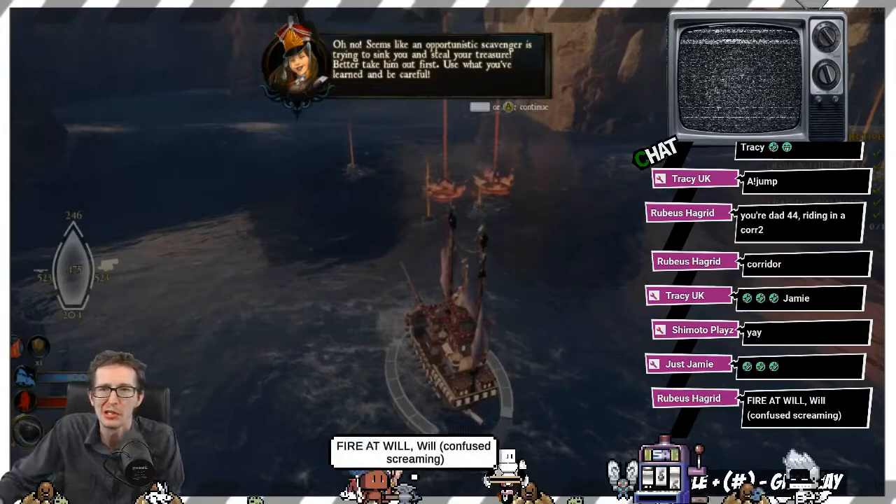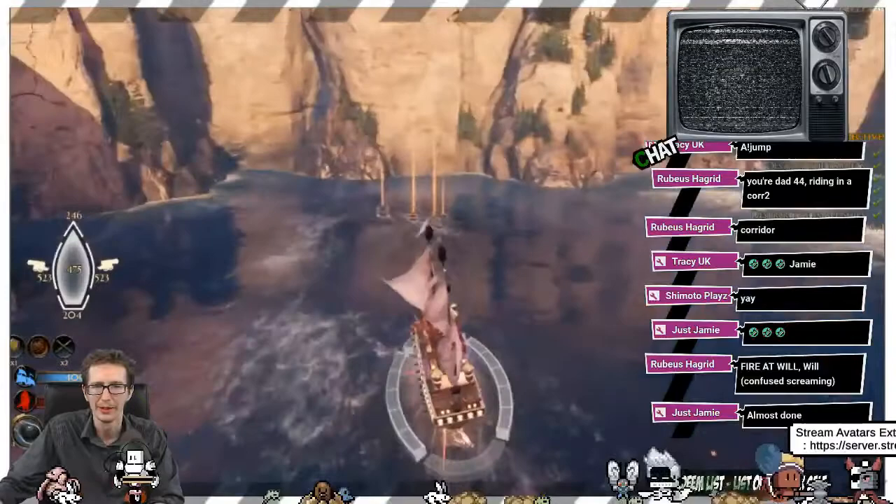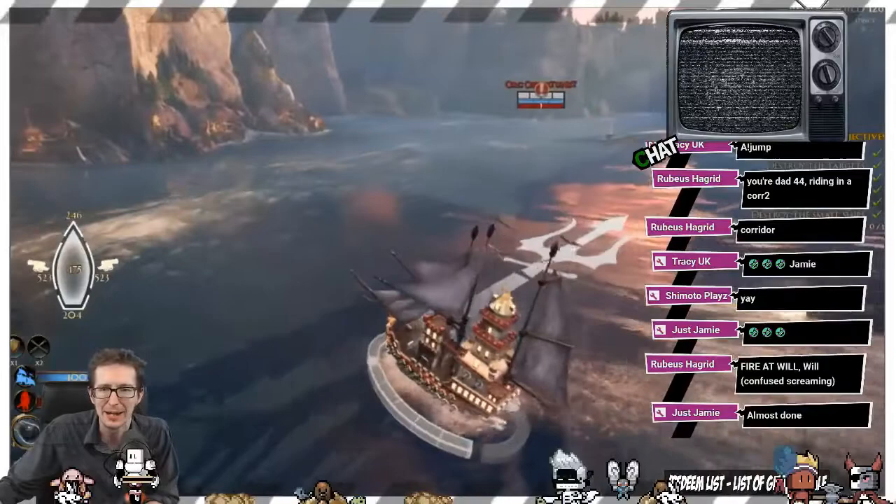That ship had armor. I think we're about to fight the boss and he has armor. I don't like bosses with armor — that makes things difficult. I feel like I'm king of the waters right now. I'm like Poseidon, King of the Aqualand.